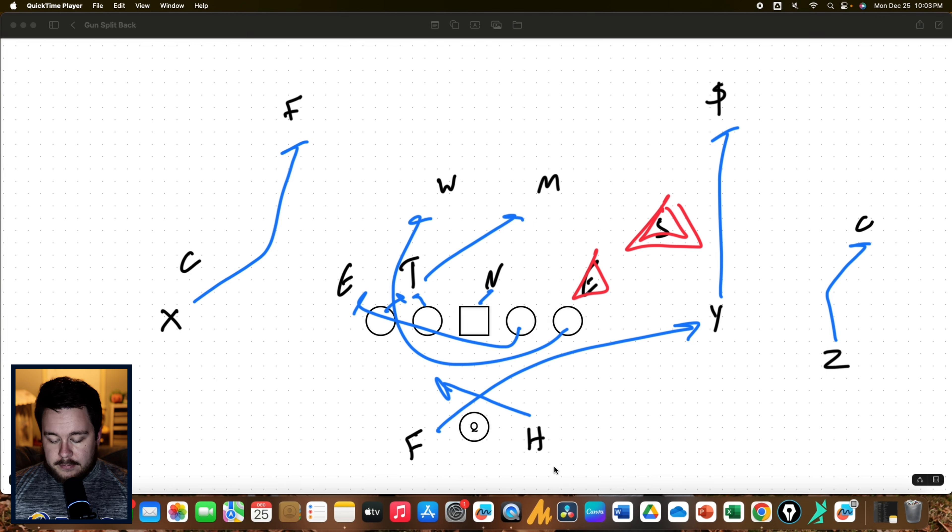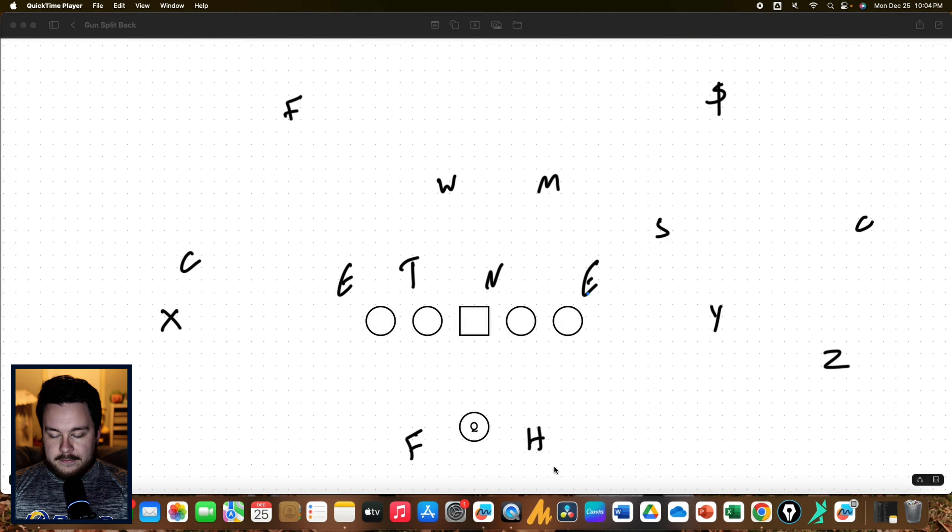One of the issues we've run into running GT counter read like this is the Mike linebacker. What we'll get a lot is a scrape exchange between the defensive end and the Mike linebacker, and that is the one thing that really kills this play. So if you're getting a scrape exchange, you'd definitely want to stick to zone. But if this Mike is going to see that guard pull and scrape over the top, then this is also going to be a great play.